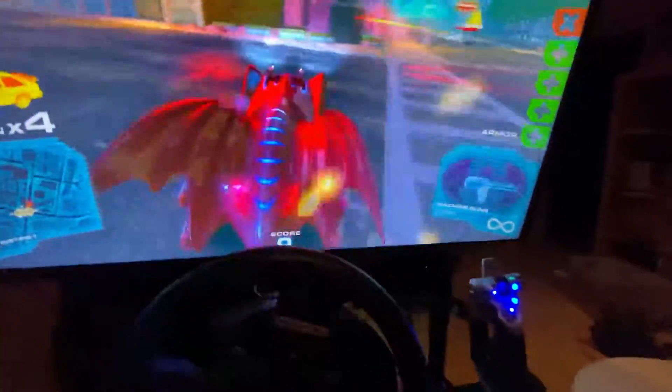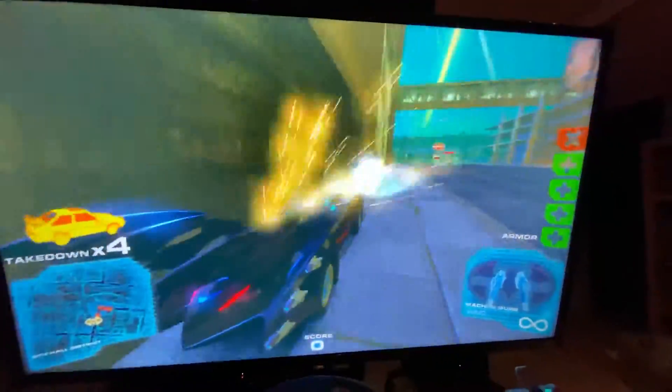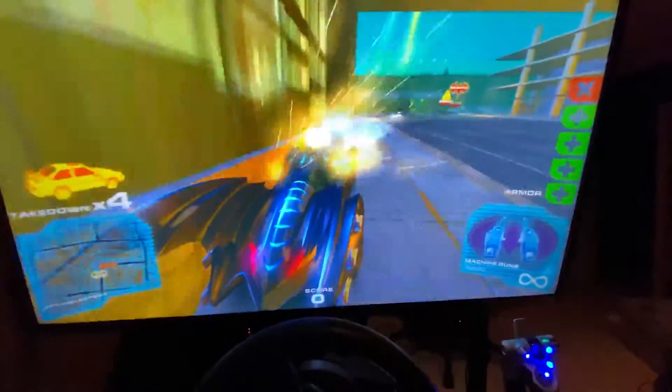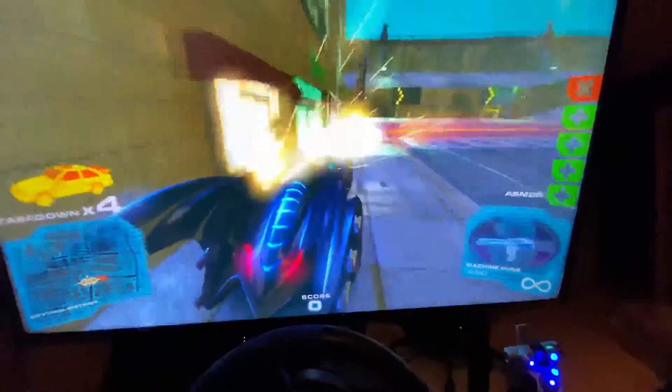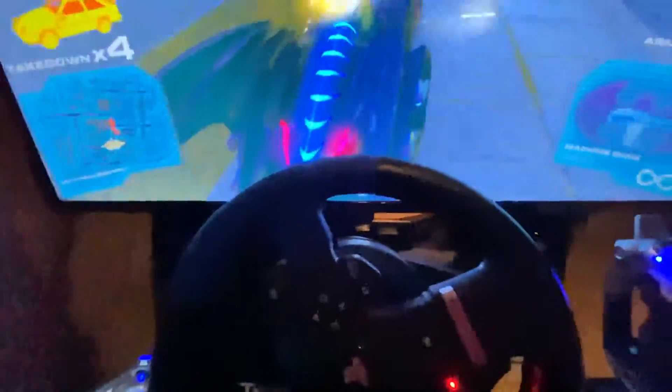It looks like I need to calibrate — this thing's all over the road, just hard left. Anyway, short video vlog. I think I'm going to do a quick walkthrough of my racing sim after this, because I've not only added the Stream Deck, I added some new pedals. The whole point was now I have a clutch because I also have a shifter. Be right back and I'll show those off with more light.